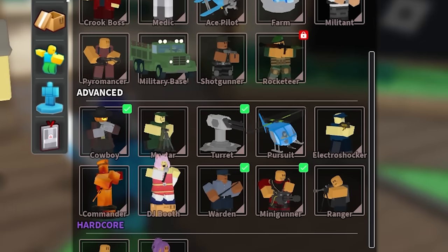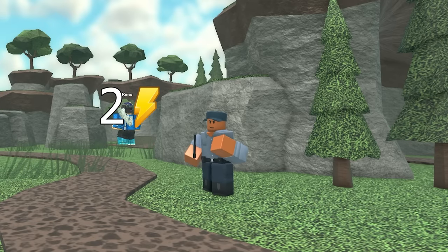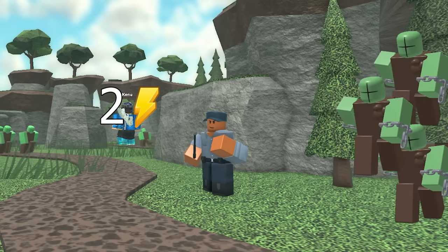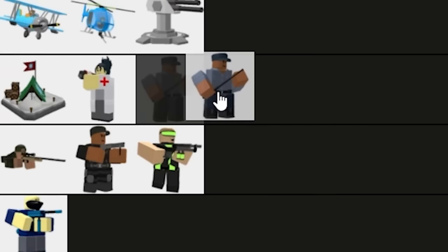Now, for a better support tower, we have the event tower Warden. Warden is a melee tower that stuns enemies for up to 2 seconds, so it can really slow down a boss push. It, however, sucks at crowds with more than 5 enemies, so for that I'm giving it a B-tier.